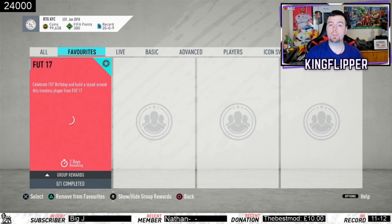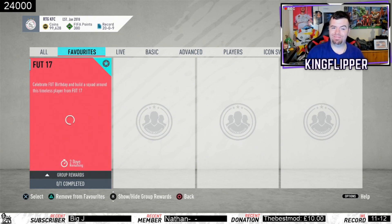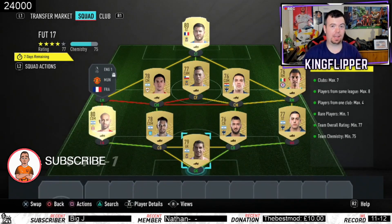What's going on, King Flipper here and welcome to another FIFA birthday episode SBC. Today we are doing Foot 17, which gives you a jumbo premium gold pack. It is tradable, which is nice to see, but to be honest when we get into it I still think this is kind of overpriced for a 15k pack.